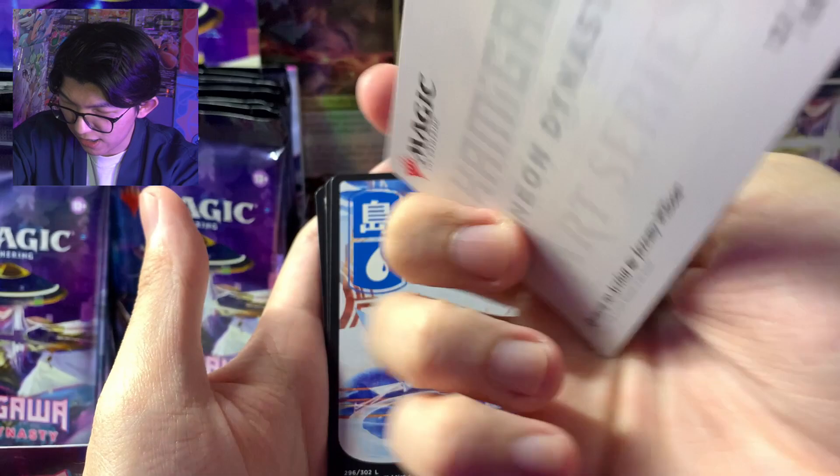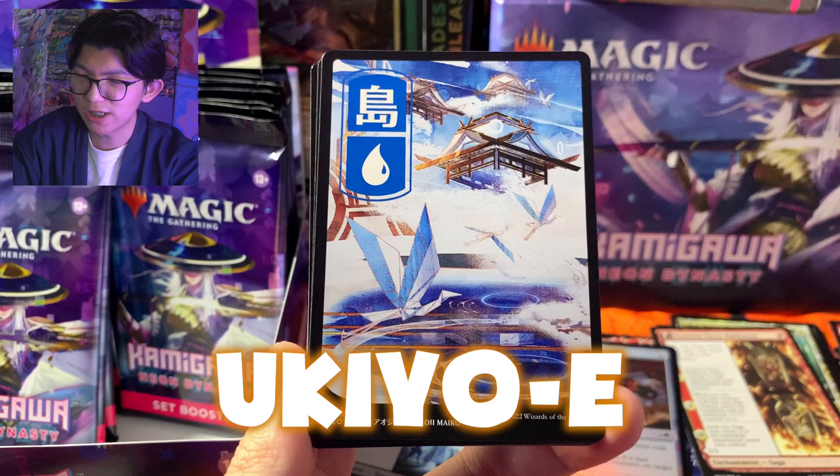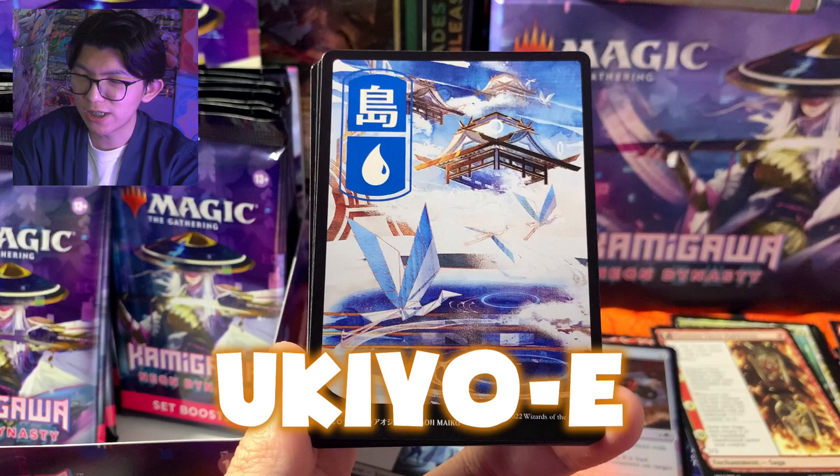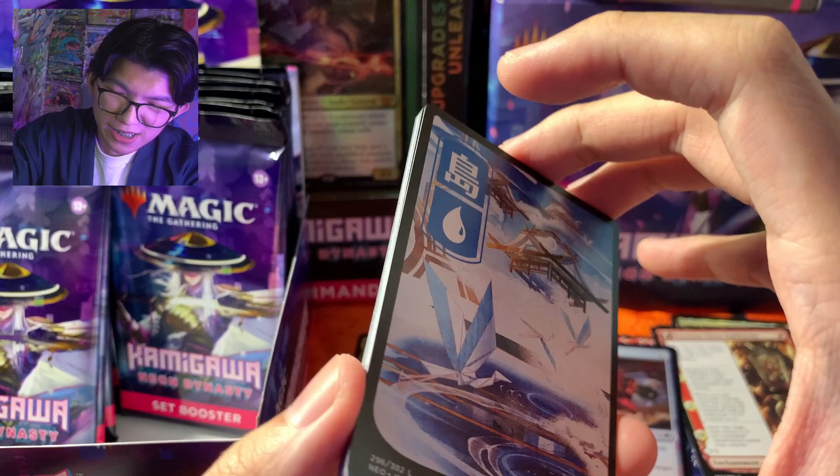Art card kita adalah — wow, keren banget! Dan kita dapat salah satu basic land pertama kita yang full art. Ini istilahnya Ukiyo-e basic land, karena digambarnya dengan style Ukiyo-e ya — lukisan-lukisan klasik Jepang gitu. Dan ini Island — Shima ya. Ini keren banget sumpah. Kartu-kartu land Ukiyo-e ini lumayan ada harganya teman-teman, jadi sebaiknya kita pisahin.